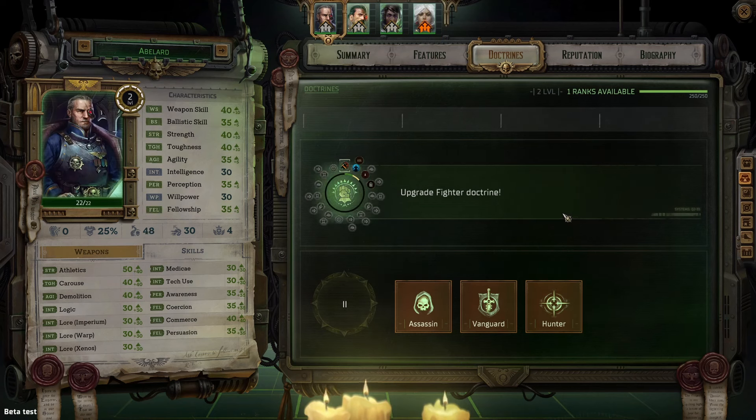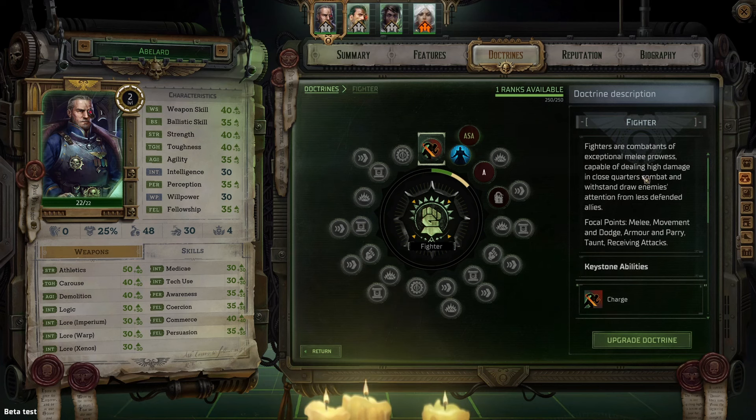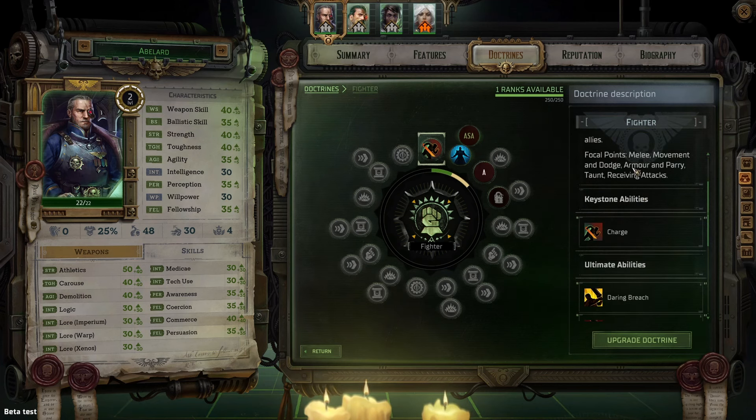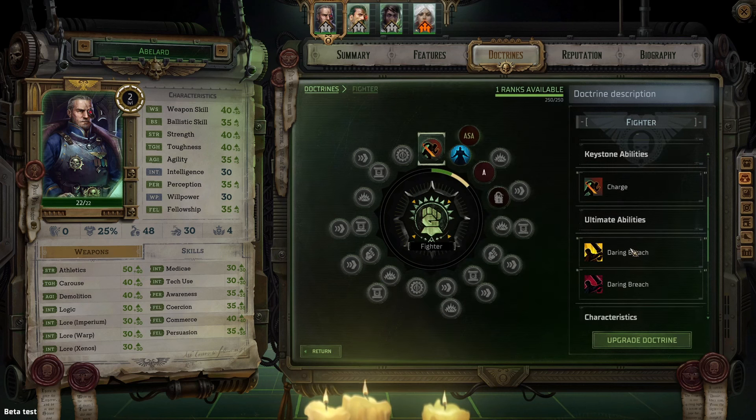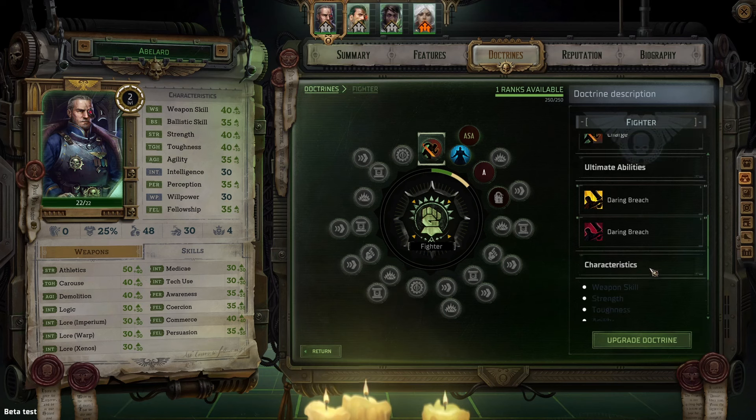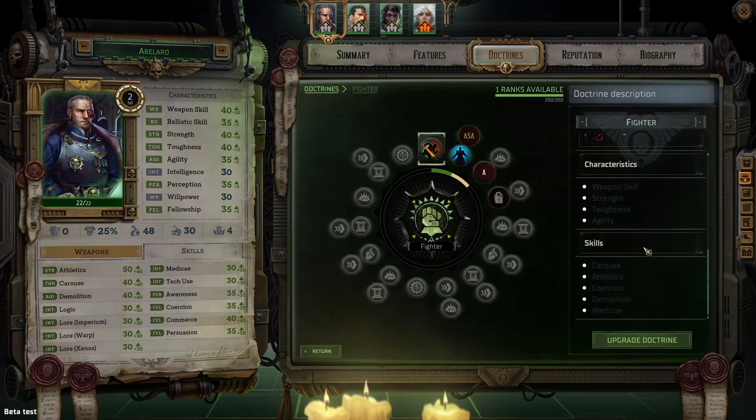Now that we've finished with the basics, let's have a look-see inside the doctrines. Here you'll see that the doctrine has a description of what it does, as well as what it focuses on, what keystone abilities and ultimate abilities — or desperate acts and heroic measures — that you'll get, as well as what characteristics and skills you'll have access to with this doctrine.